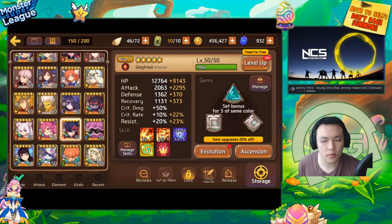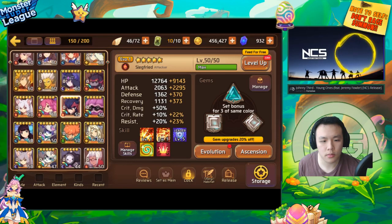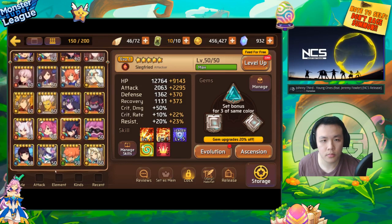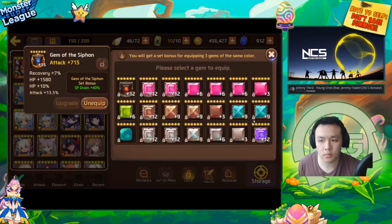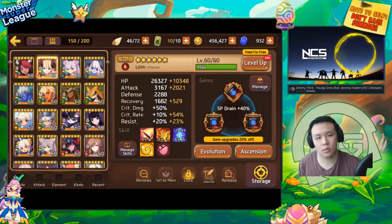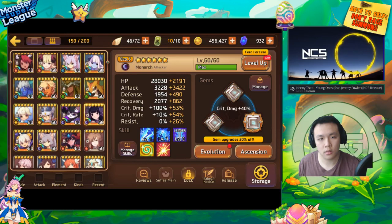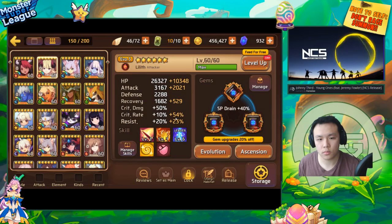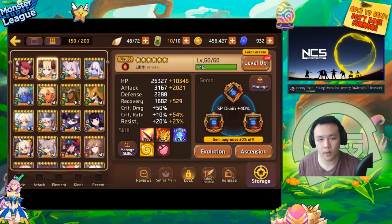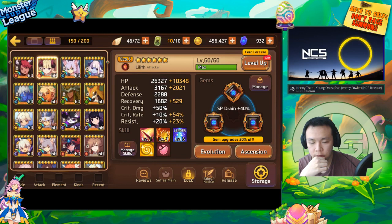I have a fire succubus with a siphon set — it's flat attack but percent crit. She does her job well enough to clear the last waves. My Mona is level 60, my Indra is level 60, and once I get Siegfried to level 60 I think we'll hit around 57-59 seconds. But the succubus can't quite one-shot the wave yet because of the flat attack.